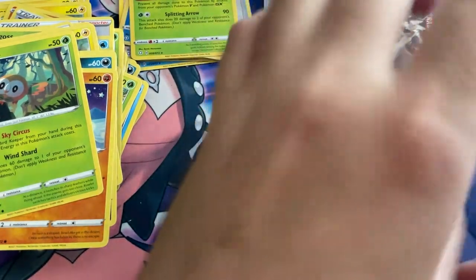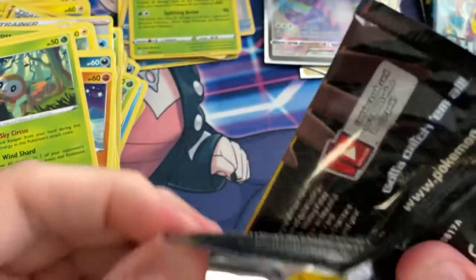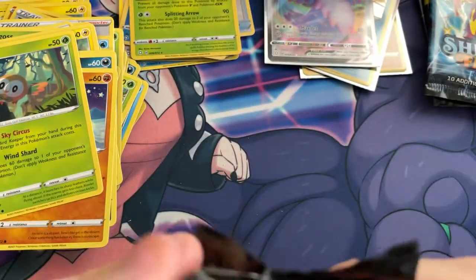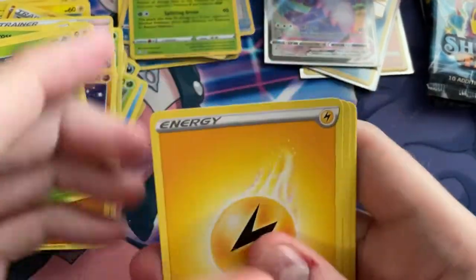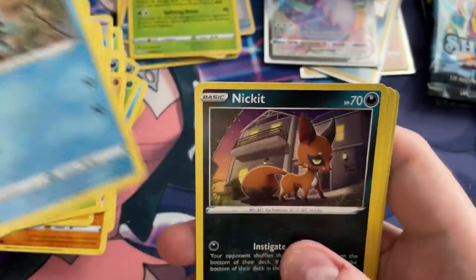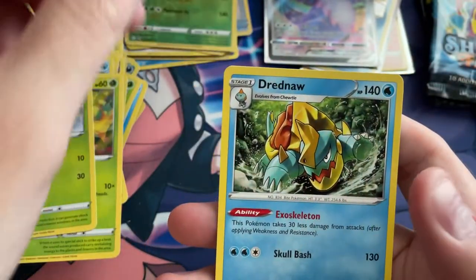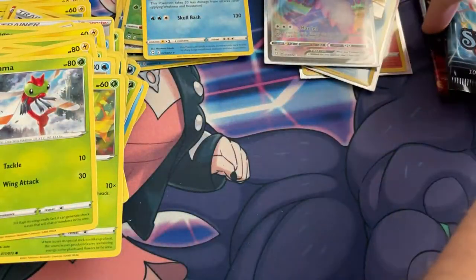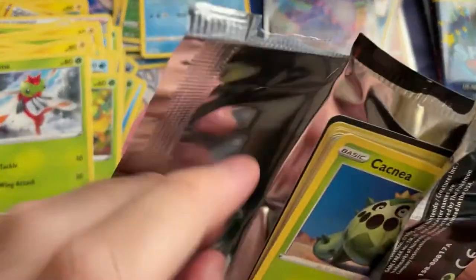Let's see, 4 left. Let's see if we can get some more pulls. Code card, 2, 3, 4. Electric Energy, Luxio, Team Yell, Thwacky, Morpeko, Choodle, Nickit, Grookey, Yanma, Reverse Rule of Boom, and a Dreadnaw. Already had that - wrung out quick.